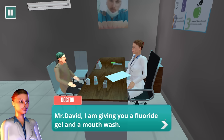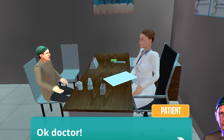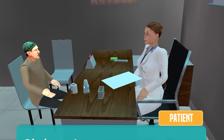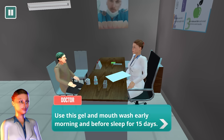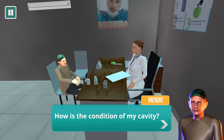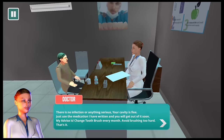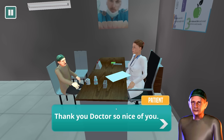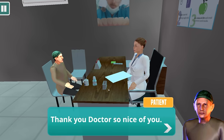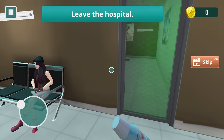Here's a fluoride gel and a mouthwash. What do I do — put it in my whiskey, drink it, or rub it on my skin? Use this gel in the early morning and before sleep for 15 days. How's the condition? There is no infection. Your cavity is fine. Thank you — your cavity is fine too. Again, no filling or anything. I'm just sitting here with the cavity and she's like, yeah, just use the mouthwash — it'll be fine. Leave the hospital. Thanks for nothing.